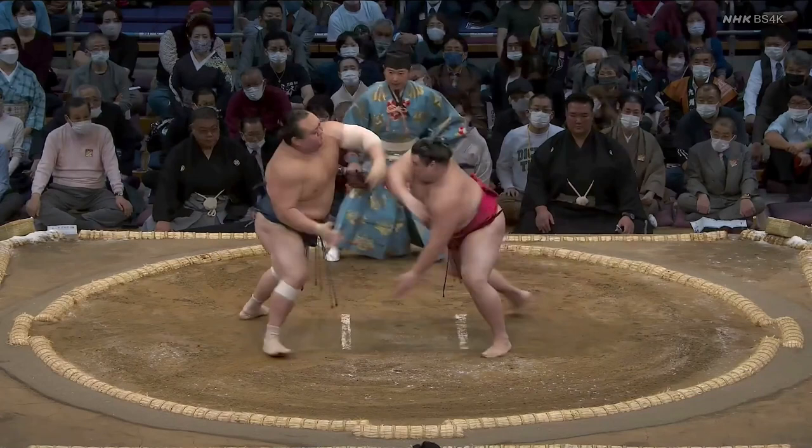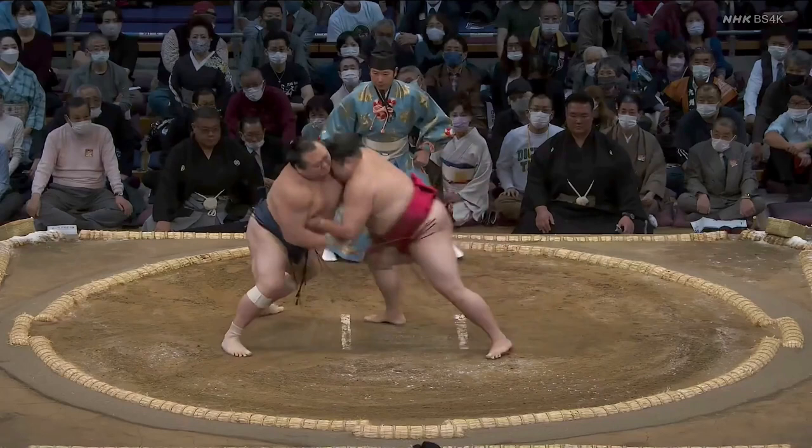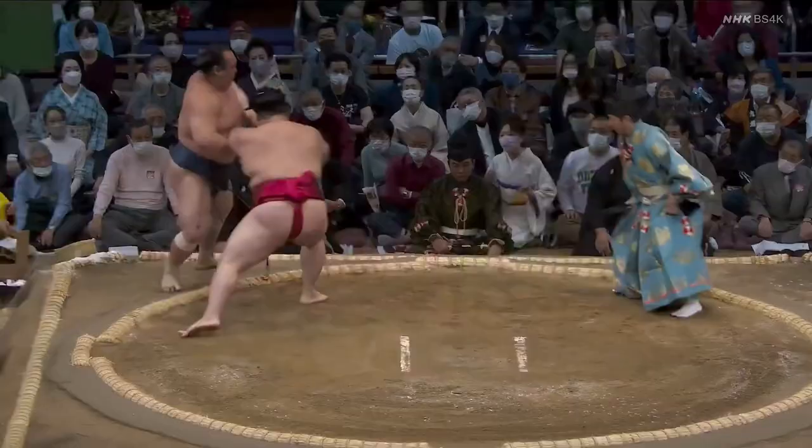Everything has gone wrong for TakaraFuji here. When Takenoshou plants his face into TakaraFuji's shoulder and both hands on his chest, it's purely a moment to survive and try to turn things around. TakaraFuji jumps back, getting Takenoshou's left hand off his chest and making a pretty solid pushdown attempt. But once his arm slips off and it hasn't worked, all he can do is brace for impact.